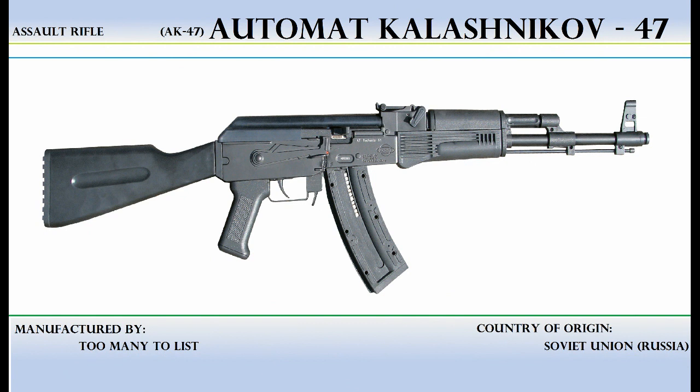For our second assault rifle we have the AK-47. The full name is Avtomat Kalashnikova — I'm saying that with a Russian accent because it's Russian. Kalashnikov is the last name of the guy who created it in 1947. A gun created over half a century ago that is still in use today and still considered one of the better assault rifles, even compared to modern ones, says a lot about the gun.